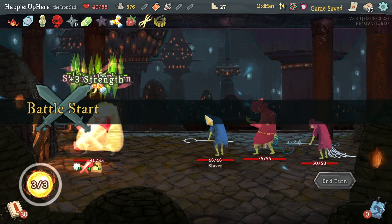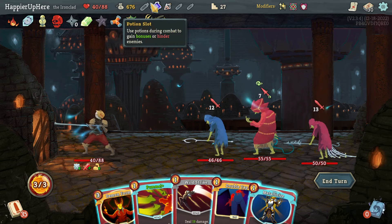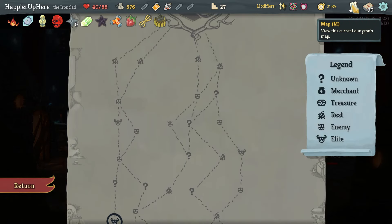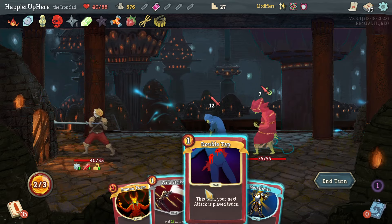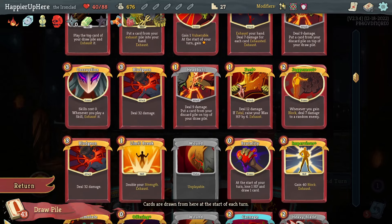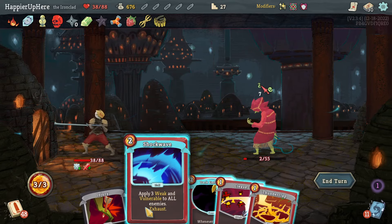Slavers fight. Started with Pummel for 45 damage — pretty nice, but I don't have anything to defend. I need to kill two of them. If I drink the Strength Potion it'll be 55, killing one, and Wild Strike would be 21 times two equaling 42. I can duplicate it again. Let's drink the Strength Potion, kill the back-lander with Pummel, then Double Tap Wild Strike and use the Duplication Potion — play it three times. Now I'm fully defended. I'll use Uppercut and Hemokinesis, then wait for Feed. Was able to perfect!